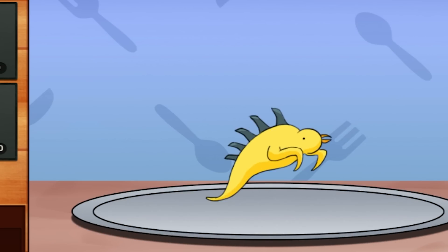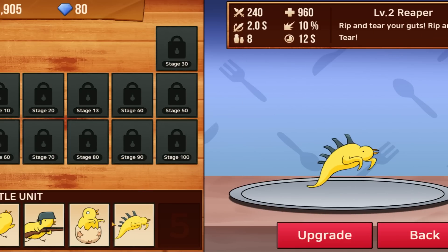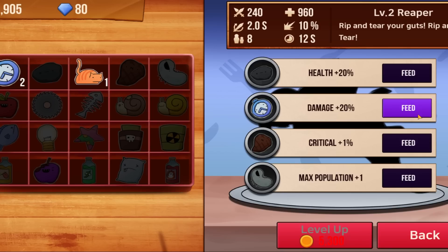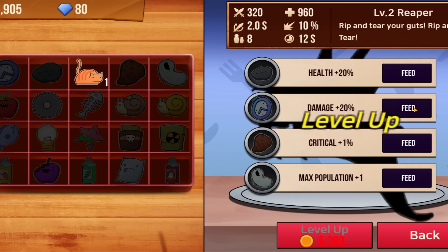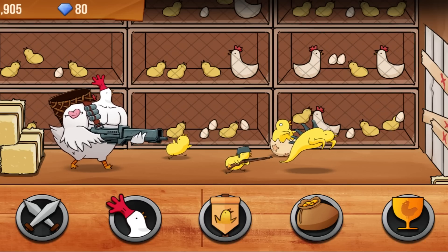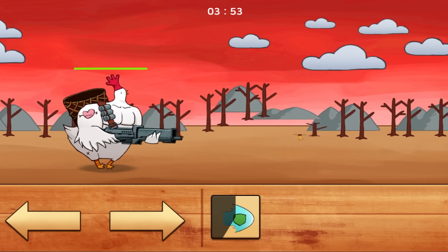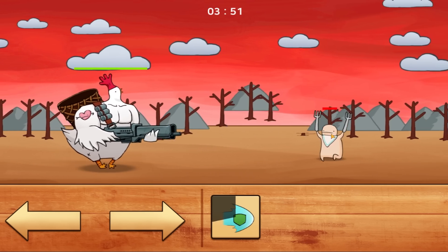We've gotten what appears to be some kind of lizard — a reaper. Rip and tear your guts. These obviously have a lot of damage so they're definitely going to be added to our units. I'm also going to add a further 20% damage on top of them, and 20% damage on top of that, just to be sure they really hurt. They do a full 320 damage — almost three times as much as my rifles. What better way to put that to the test than surviving for four minutes against the weakest idiots known to man.